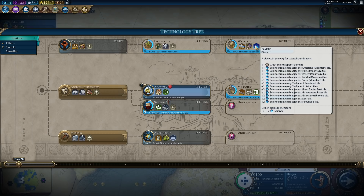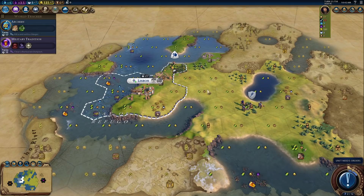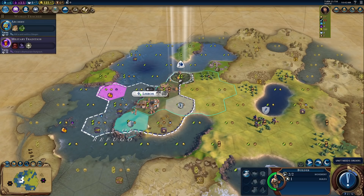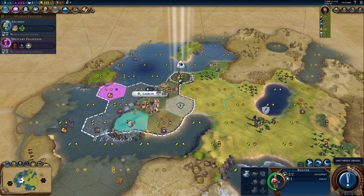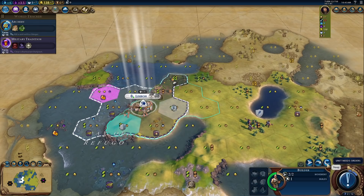Getting a campus up is obviously going to be gorgeous, especially once we get to universities — we build our unique building that gives us a bunch more tech from our coastal sites. On this map, adjacency bonuses for campuses are going to be more difficult to get, because there's not going to be as many mountains and potentially not as many rainforests. It's going to be a flatter map because of the way I think they generate the tectonics and whatnot.